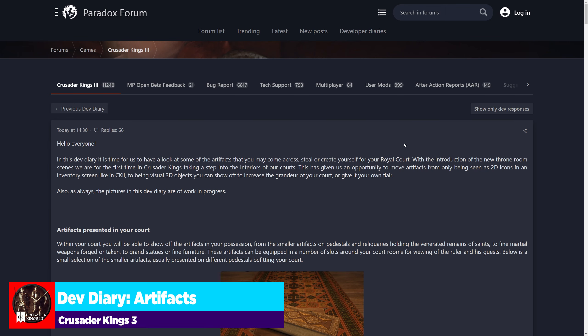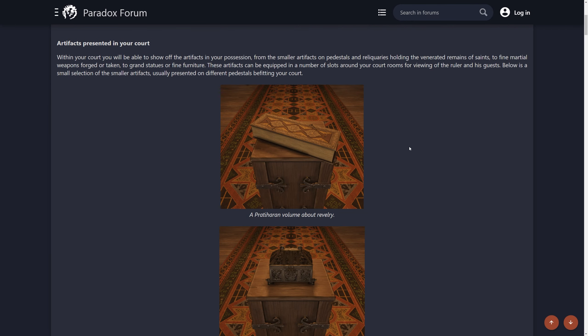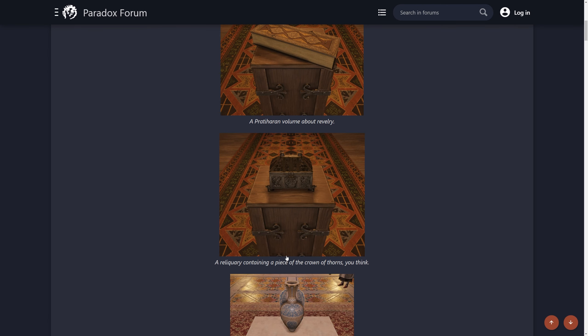This is pretty straightforward — we can finally see a little bit of how these actual artifacts are going to look in the game and where they get their inspiration from. Here we get a Pratiharan volume about revelry, a thinner codex of sorts, a reliquary containing a piece of the crown of thorns. Can multiple artifacts exist where one is the actual true version of it?